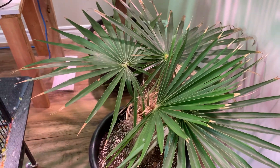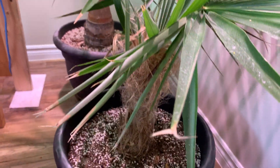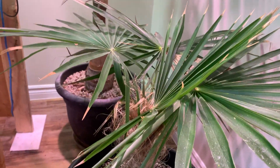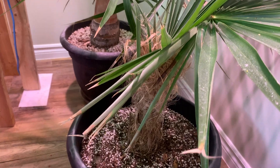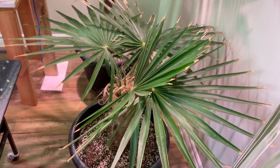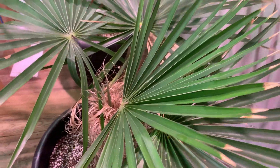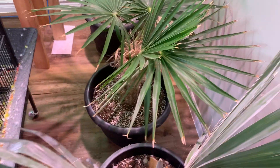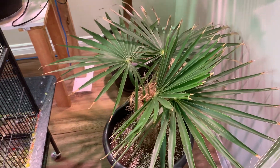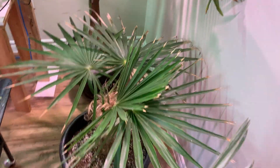Cocothrinax Crinita — pretty rare up here in Canada. This is like my favorite palm ever — a seven-gallon. I want to thank James at Norfolk Exotics for bringing this one in for me last year. What it does indoors is just that little spear — I think this thing has opened one frond in like five months. They are very slow, especially under lower heat conditions. But it has done very well indoors.